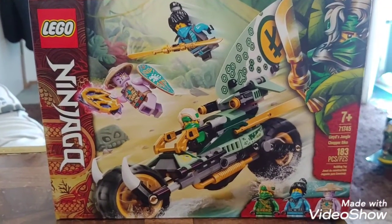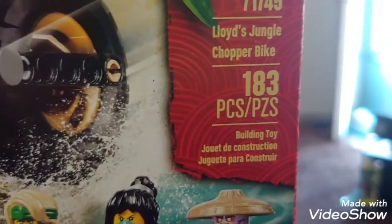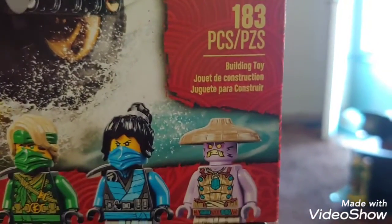Hey guys, Tom Mr. Green President here, and today we're going to do the unboxing of the first Season 14 set I ever had — Lloyd's Jungle Chopper. It has 183 pieces, it comes with three minifigures and the amulet, and now let's do the unboxing.